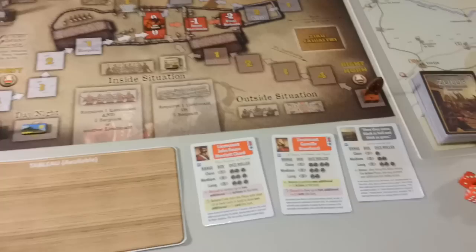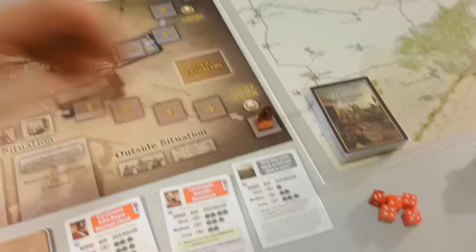Here we're going to play Zulus on the Ramparts. We have the game set already. We randomly place the Ibutos on the starting points. We have Ibutos with a combat strength of 2, 5, 3, and 4. We're ready to begin and we start by drawing.